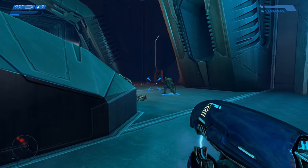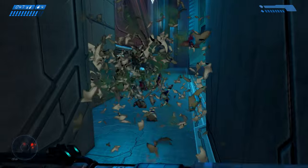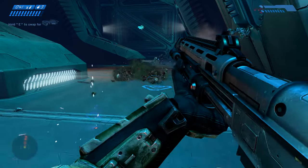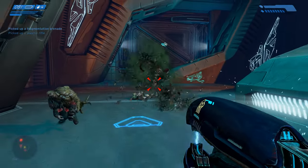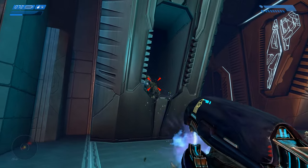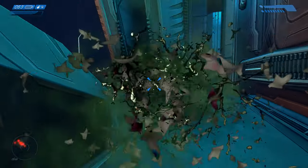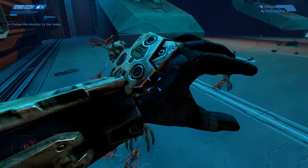This is the part where you can just hide — that corner right back there. Although it's a little bit risky, because if a carrier form happens to see you and wanders in, there can be some pretty big explosions. When there are enough carrier forms, they will take out all the other flood. So trying to detonate carrier forms to take out combat forms is really good strategy — the explosion damage means they rarely get up from it.